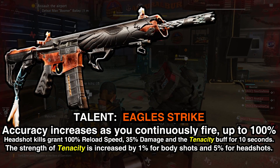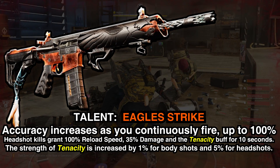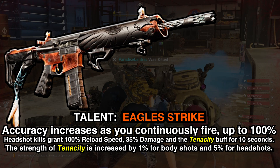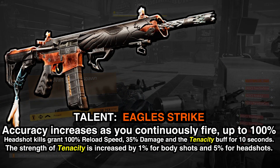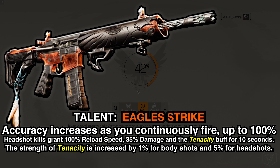Headshot kills grant 100% reload speed, 35% damage, and the Tenacity buff for 10 seconds. So when you get a kill with a headshot, you get 100% increased reload speed and 35% damage for 10 seconds. You also get the Tenacity buff, which I'll go over in a few seconds.